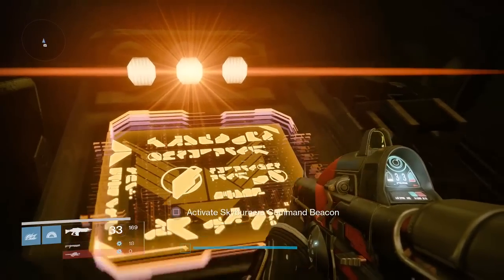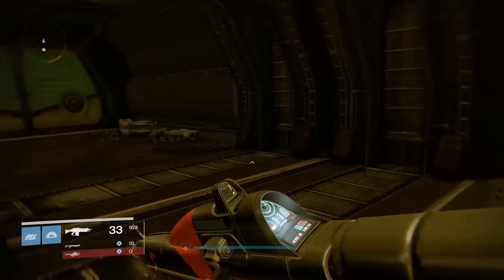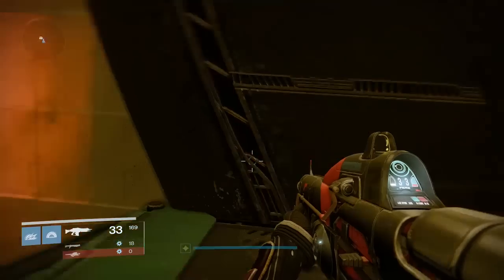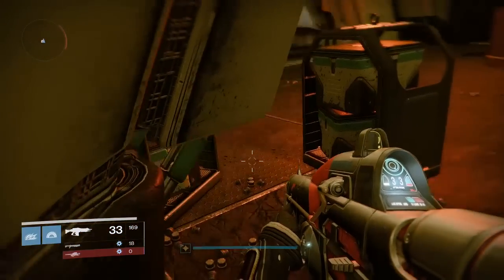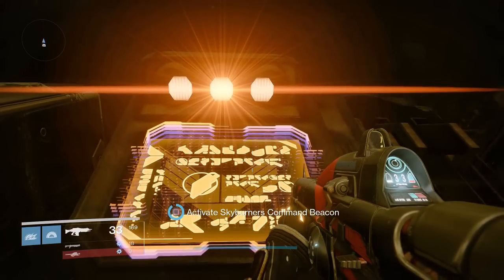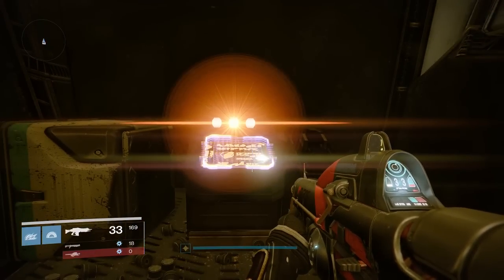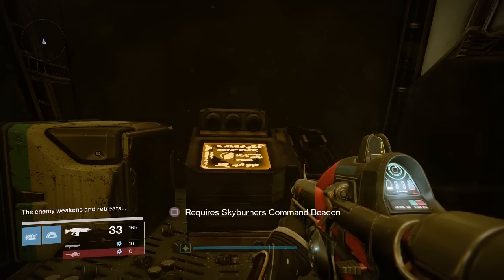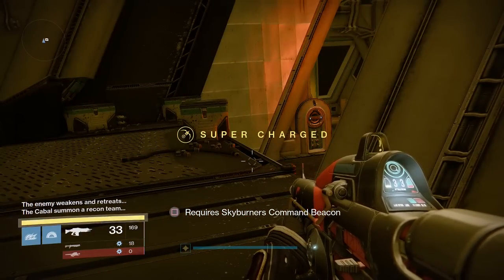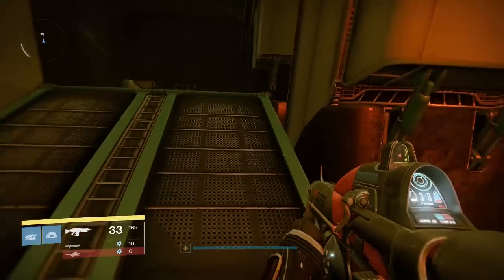What we have here is like a little console that you can put the Skyburner beacon in, and it should open something nearby. There is a chest nearby so I'm guessing that's what you get, but this chest is nowhere to be seen. So anyway let's activate this and see what happens. The enemy weakens - and 'retweets'? The Cabal summon a recon team. Okay, I think that's got nothing to do with what I've just done... or has it.